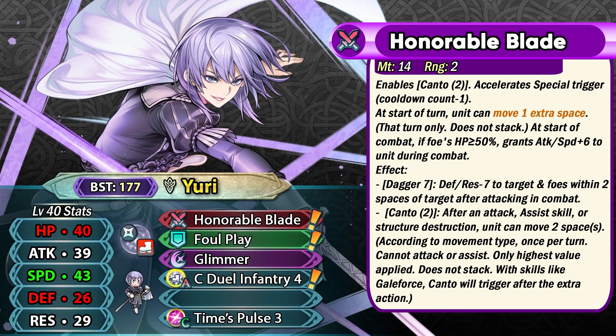Yuri is a Gen 6 Colorless Dagger Infantry unit with Honorable Blade as his preferred weapon. This gives him Canto, which is really amazing for an infantry unit, and it also gives a minus one special cooldown so he can easily use two-turn specials like Glimmer, Ruptured Sky, and Moonbow and have them pre-charged at the start of a turn. He also gets Null Follow-Up and Time Pulse from infantry-only skills.